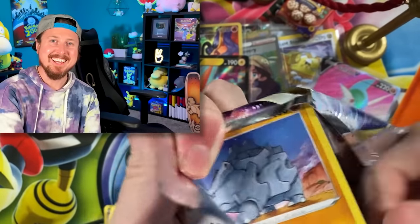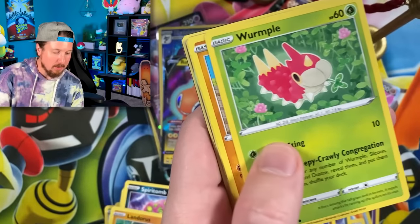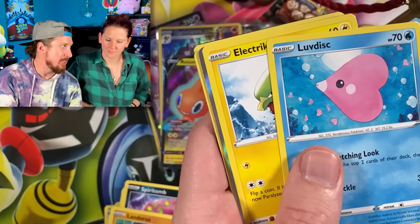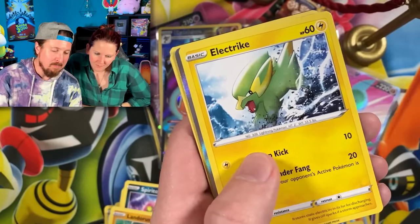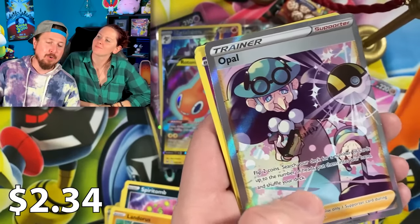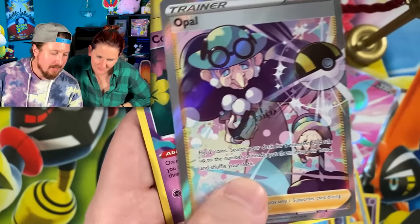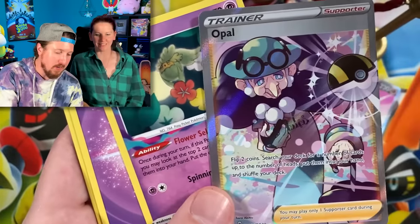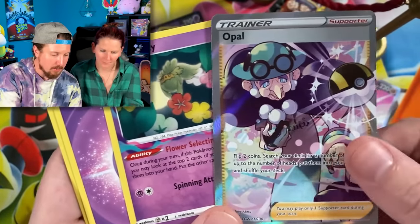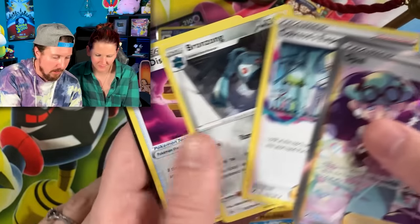We got Rhyhorn with the Kanto vibes, going into Gligar. We got Opal full art from the trainer gallery, and Comfy in the exact same pack — all purple, goes together nicely. Comfy goes right over there. Energy, put that right over there.